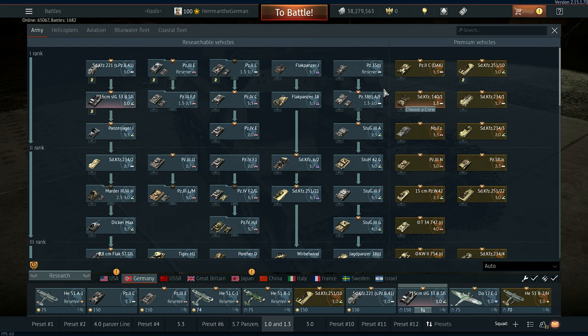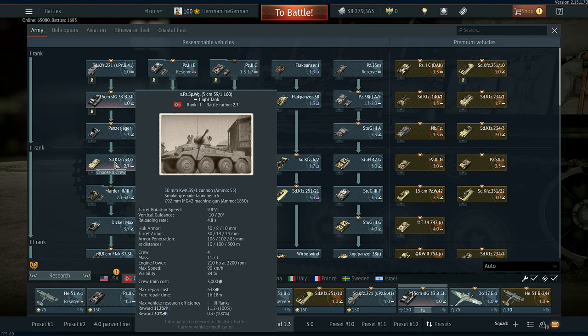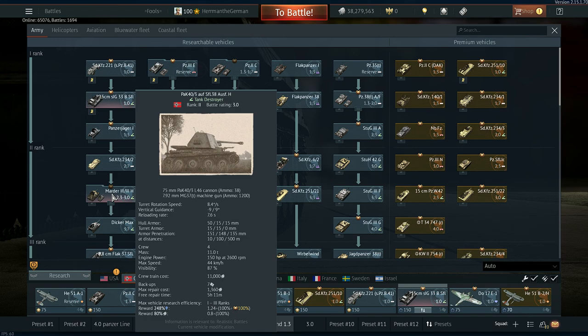Another amazing vehicle I'd recommend once you have enough in this rank is the Sd.Kfz. 234/2, the Puma — solid machine, fast, but easily killed by .50 cals, so you have to be careful. Head on a swivel, keep an eye on your surroundings, and if you kill a target, relocate — keep moving. Keep your eyes on the sky as well because planes will easily kill you, especially in all these thinly armored vehicles. The Marders are solid machines — fast reload, good penetration, but easily killed; you've got to be careful.